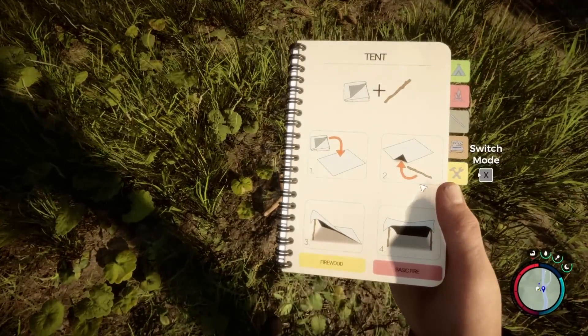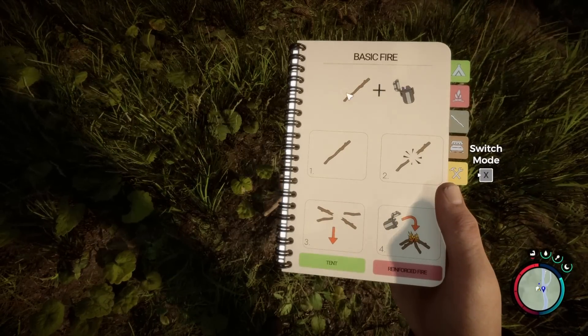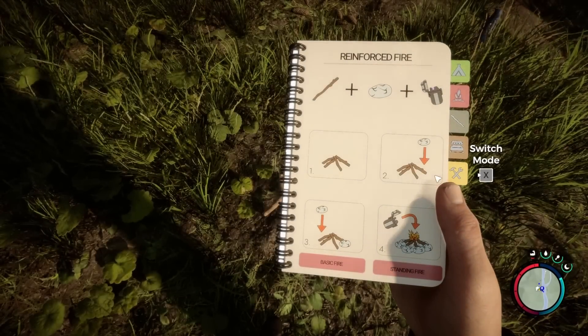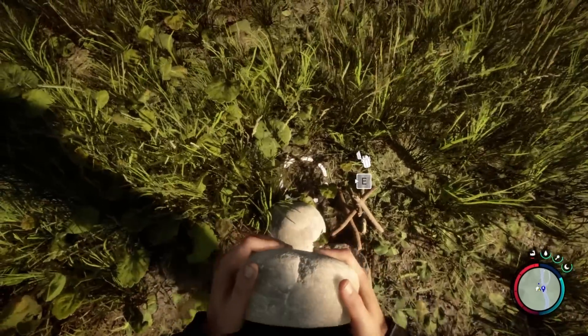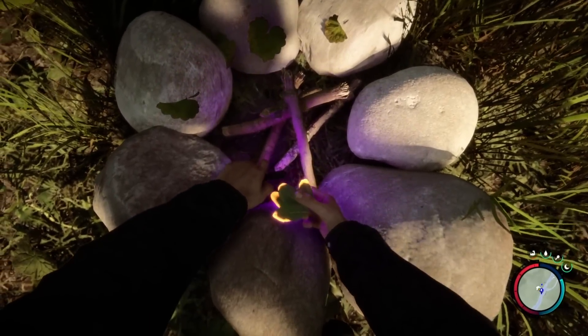If we go to our build menu we can see various ingredients to create something. Here we have the basic fire. If we want to create the reinforced fire, we can place our twigs and add some large rocks, and here we are with our reinforced fire.